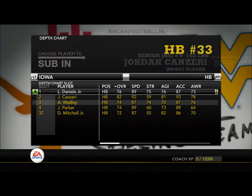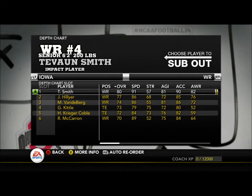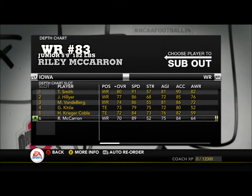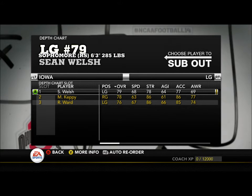CJ Beathard is the starting quarterback and LaShawn Daniels at running back. We should have a pretty good season and a pretty good team with some veteran leaders, and I think we'll be a really nice team and hopefully finish in the top 25.